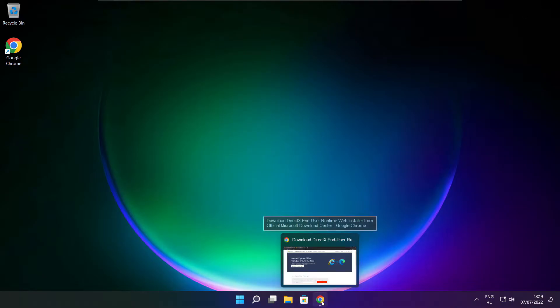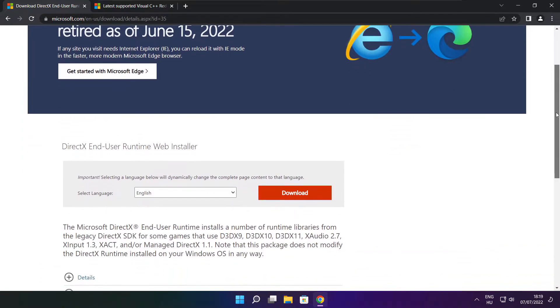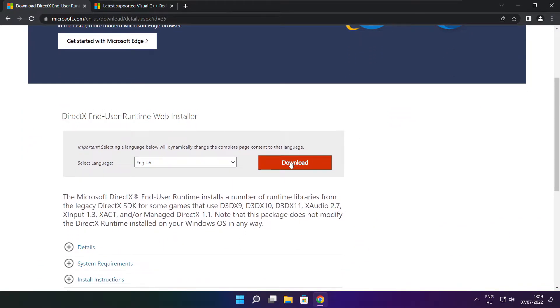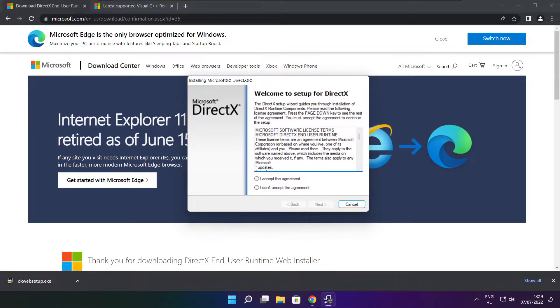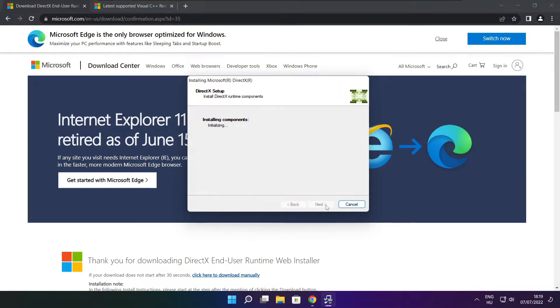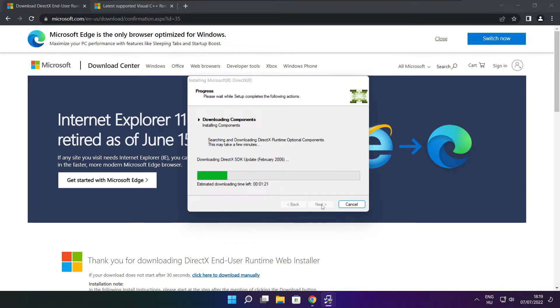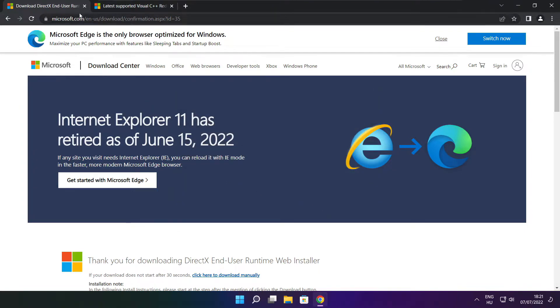Click the website link in the description. Click download. Install the downloaded file. Click I accept the agreement and click next. Uncheck install the Bing bar and click next. Continue clicking next. Installation complete and click finish. Close the DirectX website.